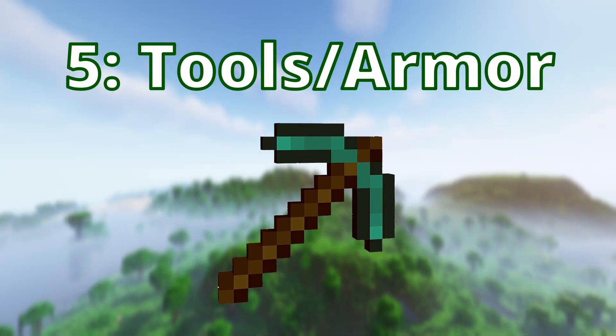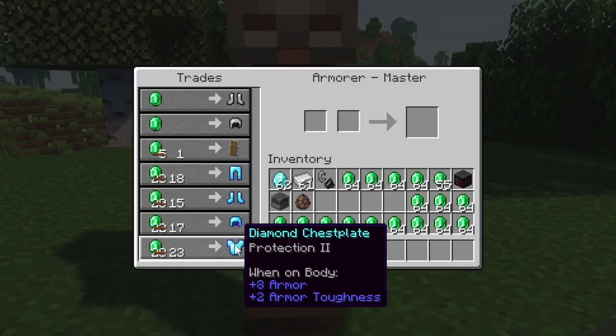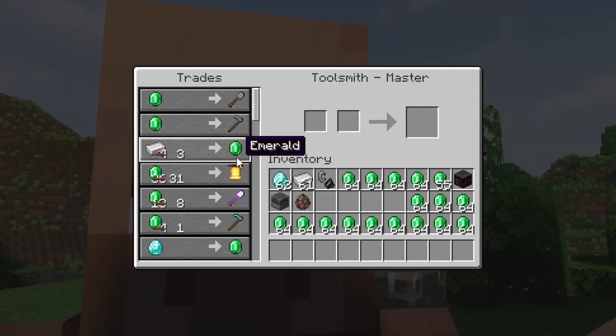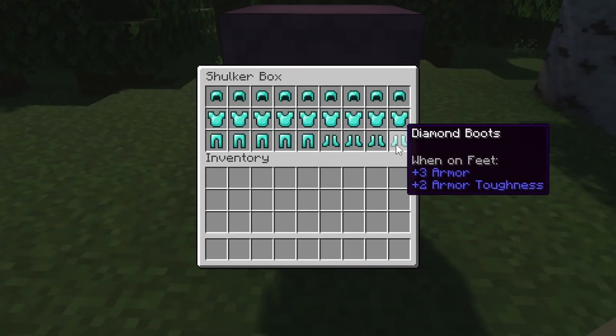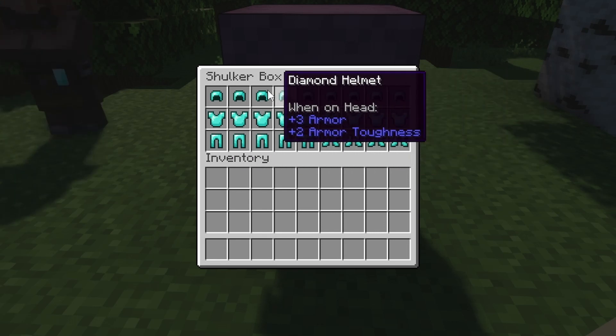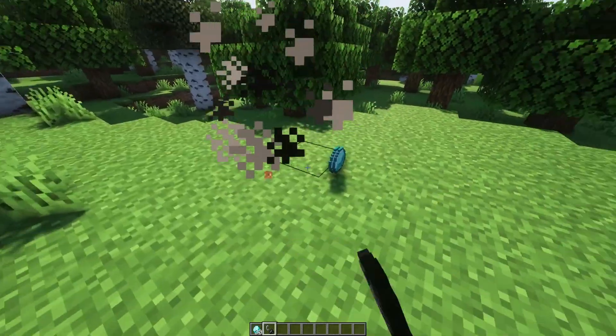Number 5: tools, armor, and weapons trades. This one's pretty self-explanatory. If you can cure your armorers, weaponsmiths, and toolsmiths down to really cheap trades, you can get pretty much free diamond armor, diamond tools, and diamond weapons. You'll never have to spend another diamond on these things, and if you're lucky, you'll get some good enchantments too.